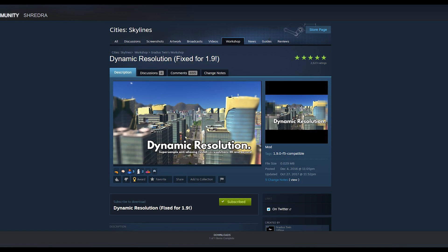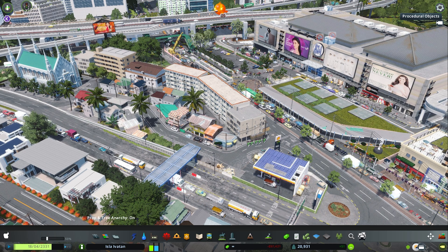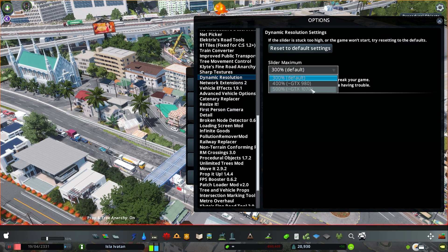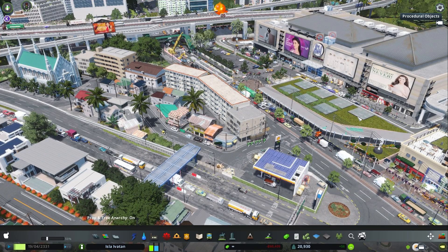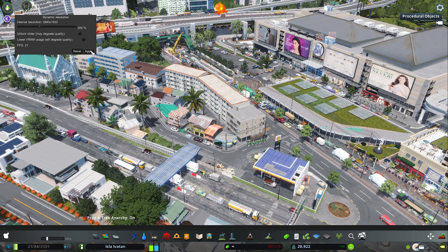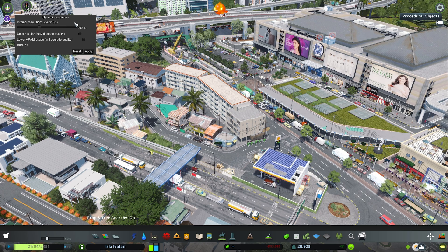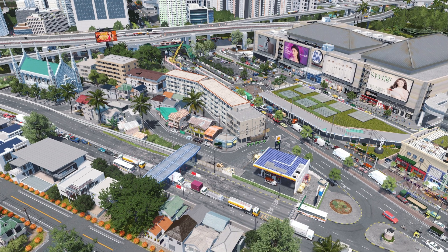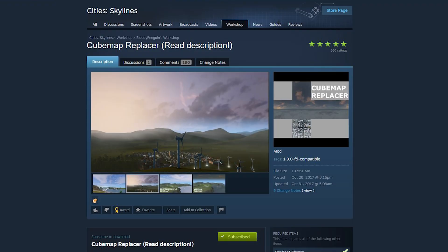The next mod is Dynamic Resolution by Gradius Twin. This mod will allow you to render to a higher resolution than the native resolution of the game. This mod is totally dependent on what kind of graphics card you're using, so be careful. First, go to Options and find the Dynamic Resolution mod — this drop-down menu lets you unlock the maximum value you can set your resolution. Press F10 to access the Dynamic Resolution settings and use the slider for upscaling or downscaling. I'm currently using an RTX 2070 — anything above 500 makes my game unstable and even crash sometimes; 200 is the sweet spot for me while maintaining a high frame rate. Save your game before applying the settings. If your game crashes, go back to Options and reset the mod to default settings before starting the game and you should be back in business.